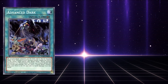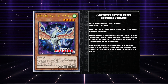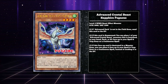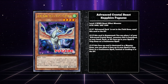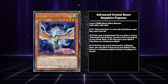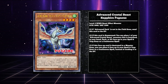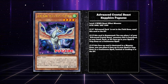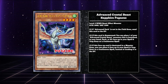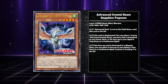Again, all of the new Crystal Beasts are going to require Advanced Dark to be in a field zone in order to be played. Advanced Crystal Beast Sapphire Pegasus says: if this card is summoned, you can place one Advanced Crystal Beast monster that is banished, in your hand, deck, or graveyard face-up in your spell and trap zone as a continuous spell. If this face-up card is destroyed in a monster zone, you can place it face-up in your spell and trap zone instead of sending it to the graveyard. It's basically Crystal Beast Sapphire Pegasus with the added caveat that it can grab from the banished zone, which is neat, but it doesn't do anything more than that, and it requires Advanced Dark on the field. You're mandated to play a field spell that's not even that good, and in exchange you get a slightly buffed version of Pegasus' original effect. Aside from the amazing artwork, this card is a massive letdown.